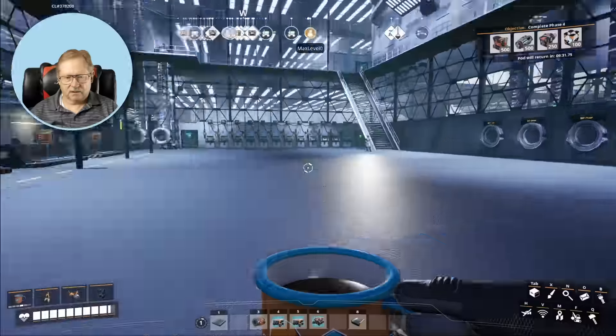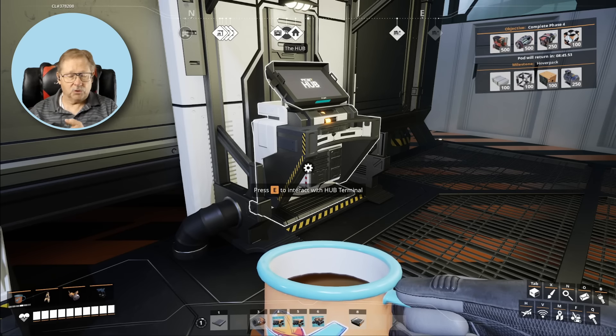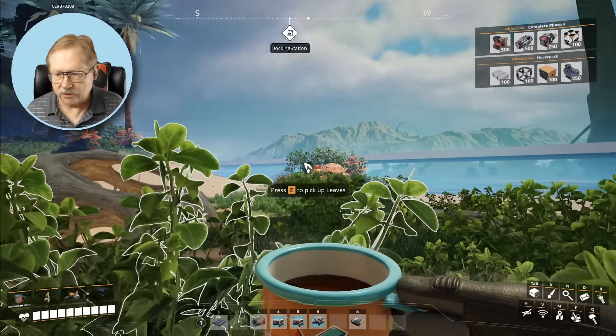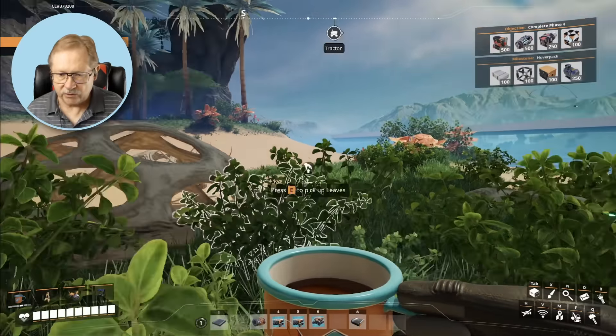Now we've unlocked Tier 7. We have to get the alclad aluminum in order to meet the next hover pack milestone. What we need is 11 alclad aluminum, which takes two components: making silica, and refining bauxite into aluminum scrap. We've scoped out where those resources are — we need to run out there and extract some quartz and some bauxite.